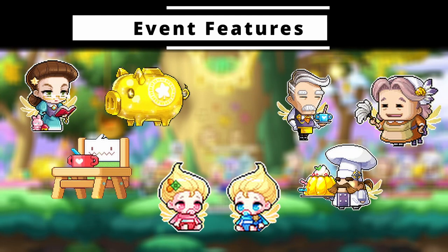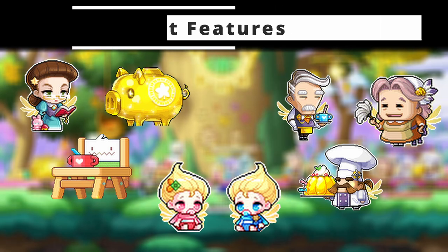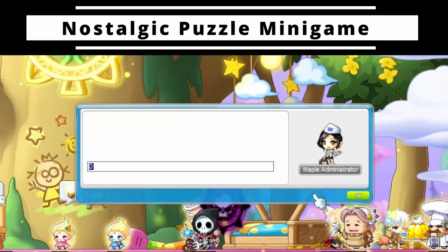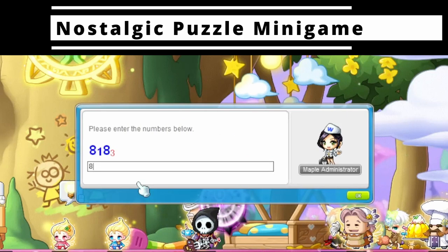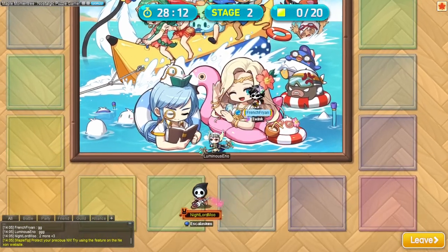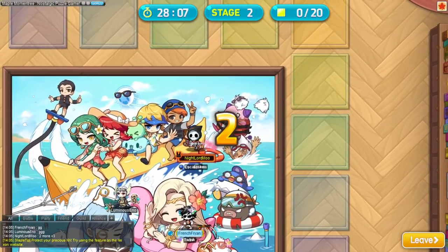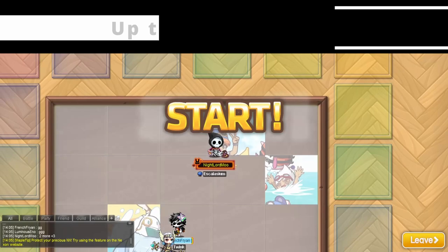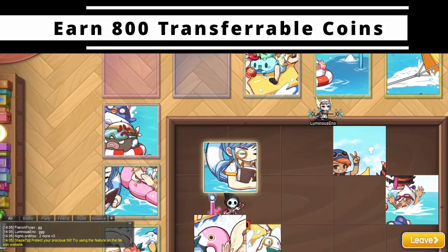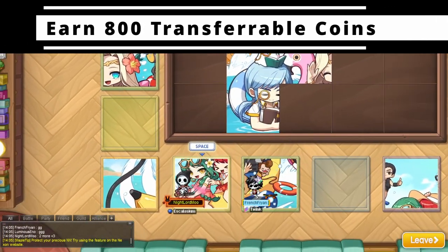Now let's walk through each feature on floor 1, starting with ways to earn event coins. Talk to Herman to grant access to the nostalgic puzzle game — a series of three jigsaw puzzles featuring iconic MapleStory imagery, like characters riding a banana. You can complete this solo or in a group of up to 3 people, though completing it with more people is quicker. You can complete this up to 4 times a week on any character to earn 200 event coins each time, for a total of 800 a week transferable between characters. Keep in mind the event reset is on Wednesday.